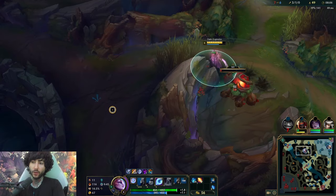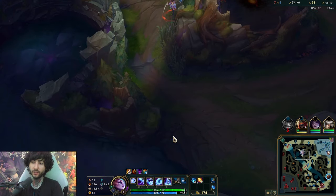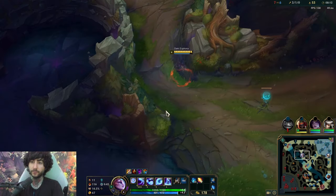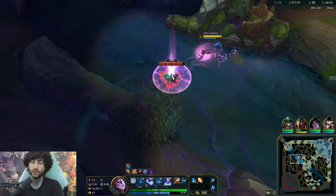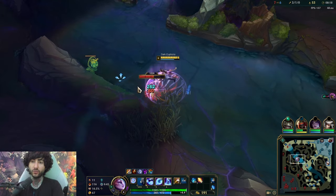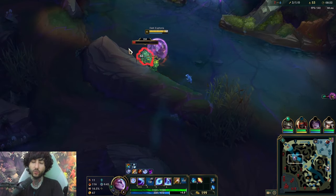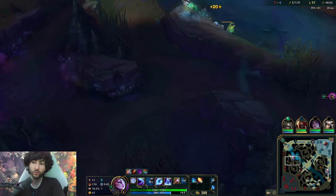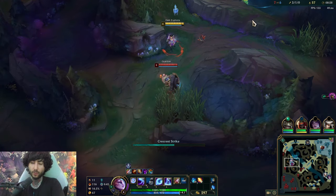Here I'm going to farm my red, and I see Olaf bot side, so I'm probably going to take his blue or something. I'll do the crab first and then probably do the blue. The crab just gives me a possible escape as well, so it's a nice one to get. I don't think there'll be wards here, so I think I'm safe. His Gromp should be up — the Gromp is here.